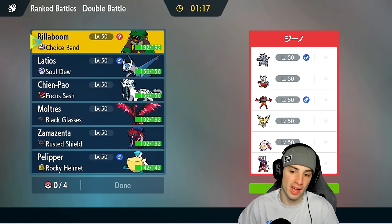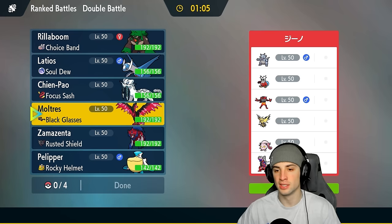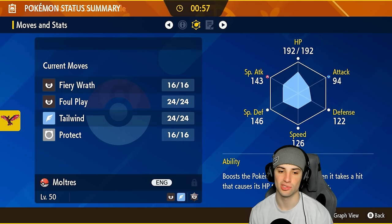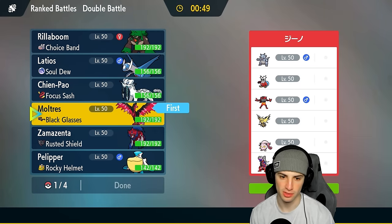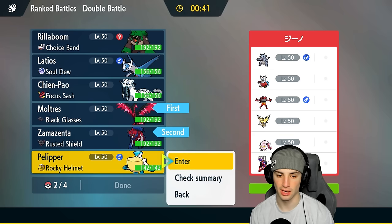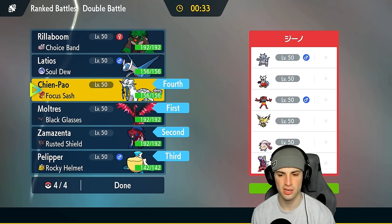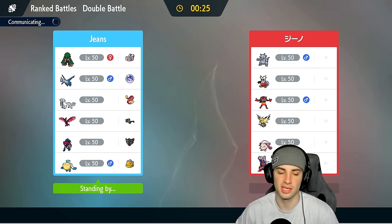We're going up against a Calyrex-Ice team with Zapdos, Iron Bundle, Miraidon — or that's what it looks like — and Scream Tail. Zamazenta is definitely coming in again. I like Moltres here to potentially set up a Tailwind plus as a special attacker. I'd love to just pull off a Tailwind, so I'm leading with Moltres and Zamazenta. Pelipper in the back for weather control, and Scream Tail as the last slot. No Latios in this one, though I definitely want to use it later.